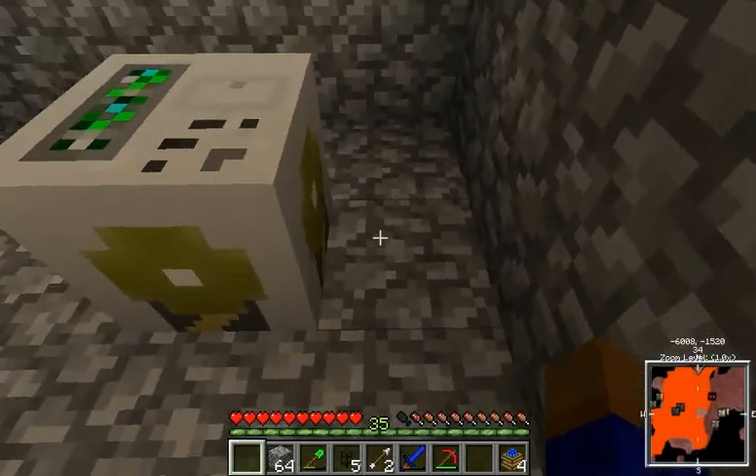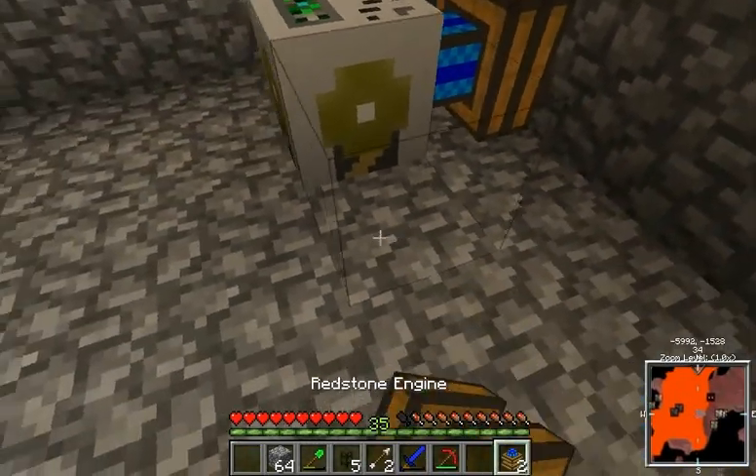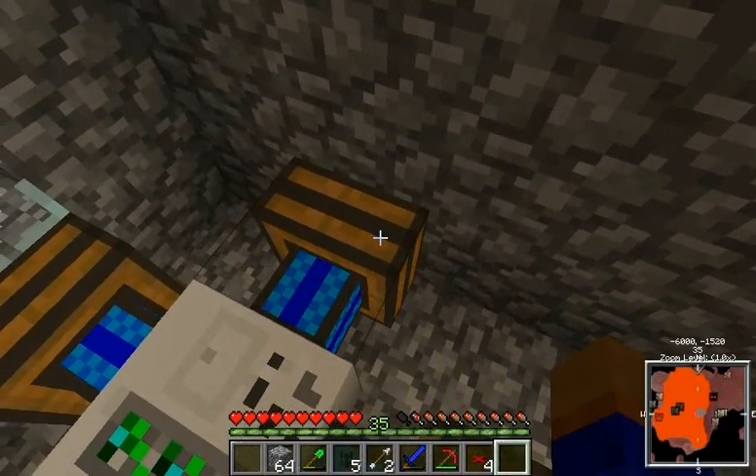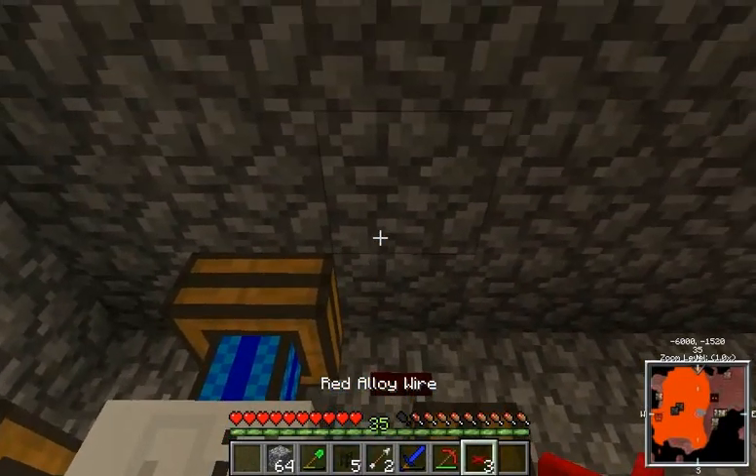So let's grab our redstone engines and just kind of surround him. And then we'll actually use the red alloy wire if I can. No, that's not gonna reach that far. So let's make a couple levers. I can make a few — one, two. I actually might only need two if I use my red alloy wire here.